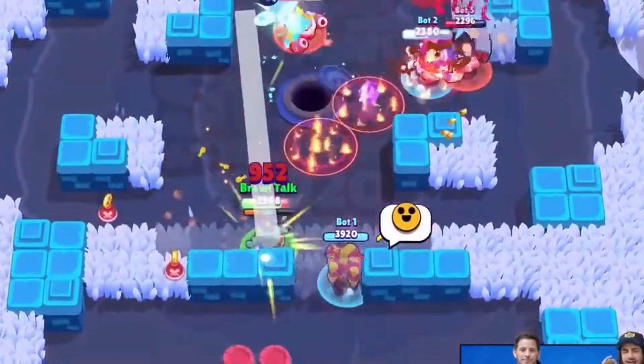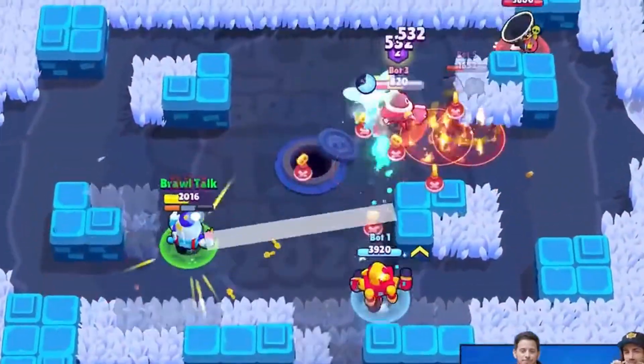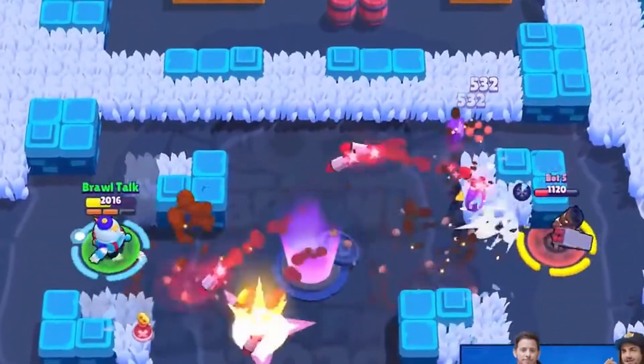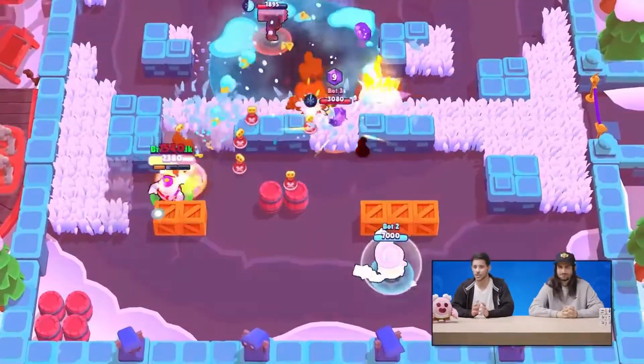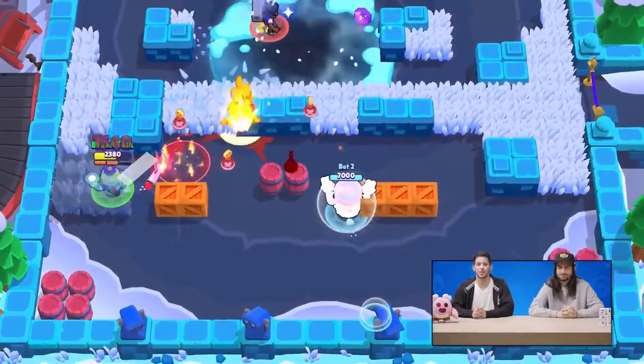Next we have her freezing ability, which Danny called snow cone marks in Brawl Talk. It takes 9 bullets to completely fill up this bar, and when this bar is filled, it freezes a Brawler for 1 second.